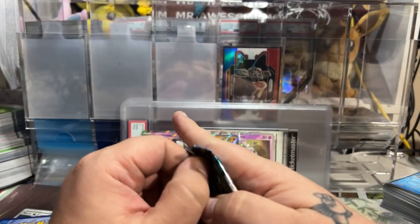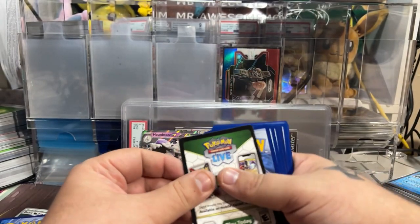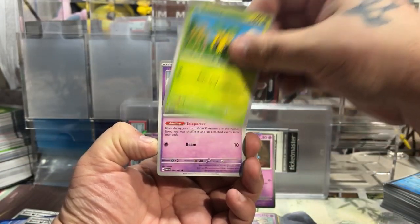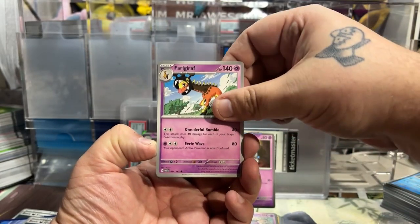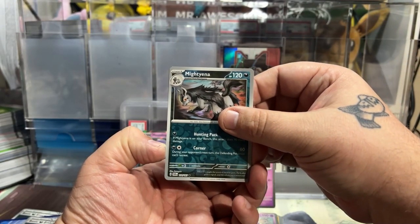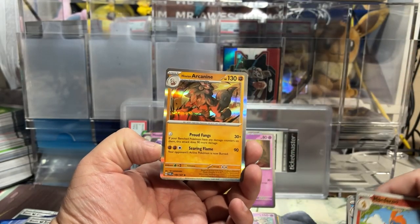That includes the amazing Eevee. We're on our last pack. So far we've only pulled the Lucario EX — we're going to hope we can end with something. We got Sea King, Suncern, Abra, Snow Run, Far Giraffe, Jamming Tower, Glaceon, Mightyena. Unfortunately no Illustration Rares at all, and we're going to end with just a Hollow.